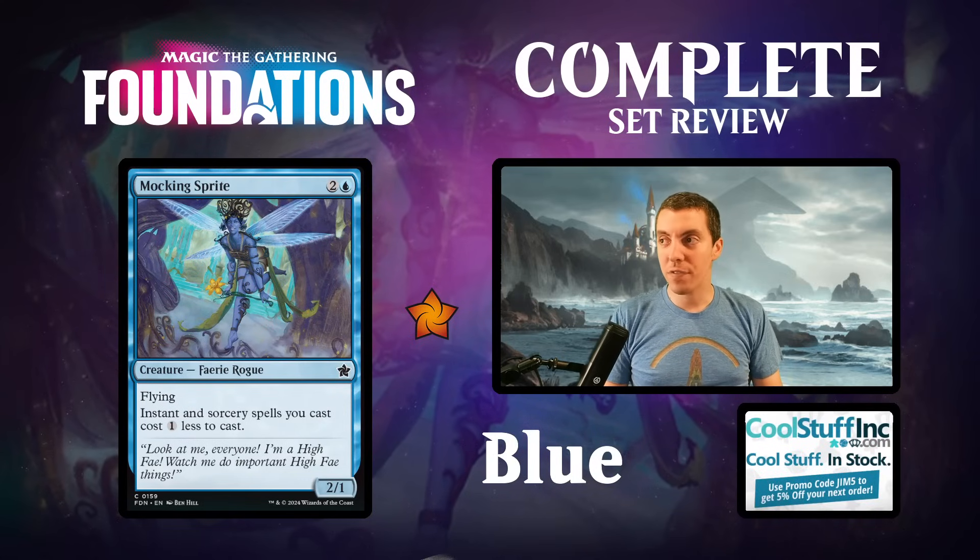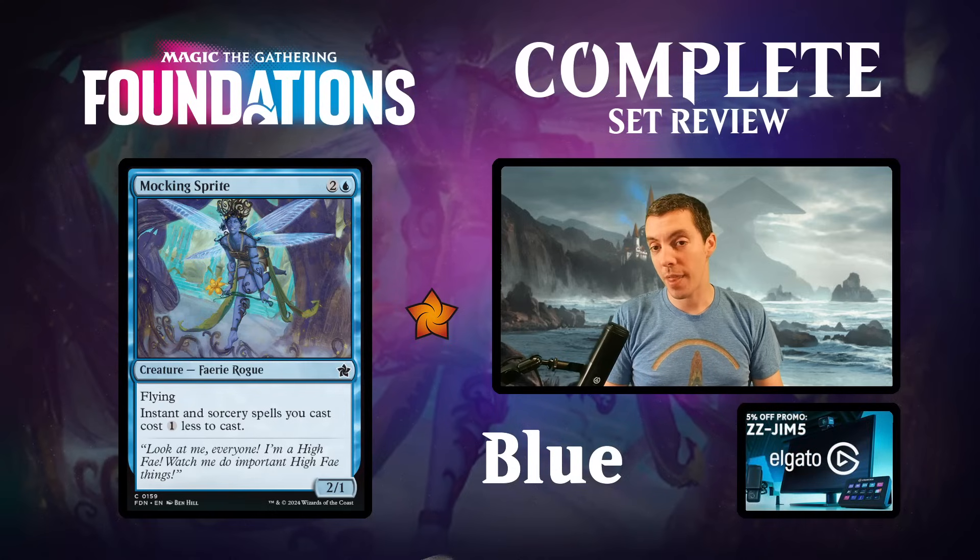Mocking Sprite - wasn't very good in Eldraine draft. The average card in this set will probably be a little weaker than your average expert level set in draft, so it might be a little bit better. There are some good spells in this set that work really well with this card. But a 2/1 flyer for two is kind of a hard sell, so it seems mostly like a fringe limited card.